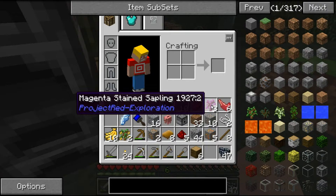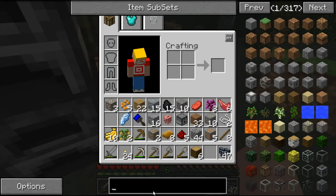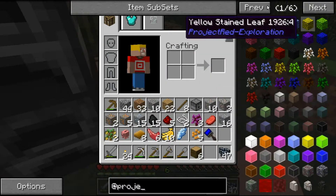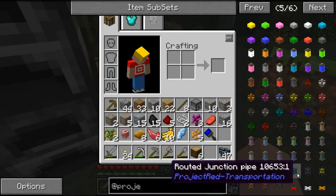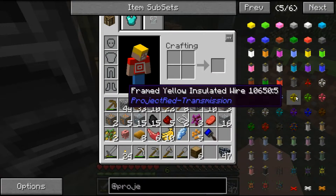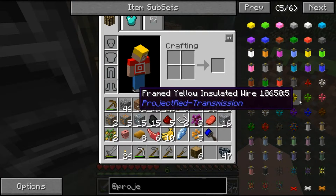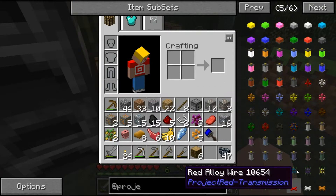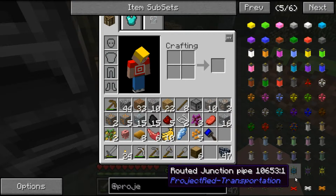These colored saplings are going to prove to be very fruitful later. When we design our routing and item storage system, you have to have some of these magenta saplings — it's part of Project Red. They have routed junction pipes, routed interface pipes, routed crafting pipes, and so forth. If you're familiar with Applied Energistics, you could build that whole ME system that stores stuff on storage drives. In Project Red, you use routed interface pipes but it doesn't store on drives — it just uses chests, so there's nothing special you have to build for sorting.